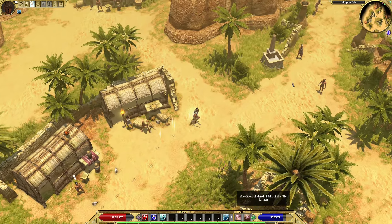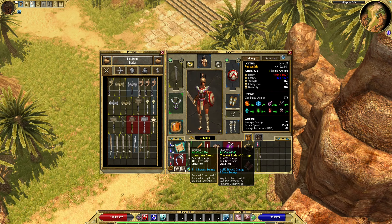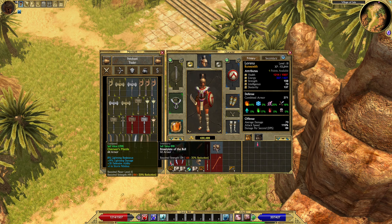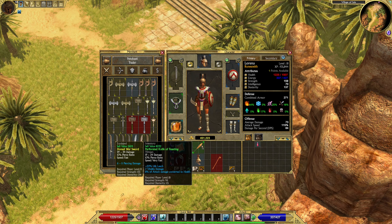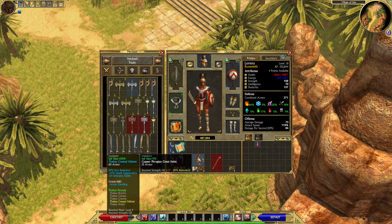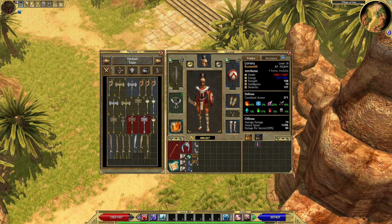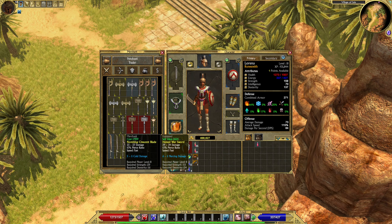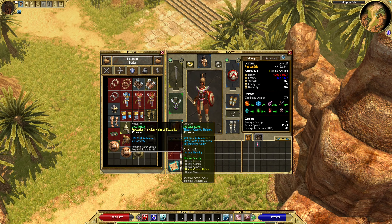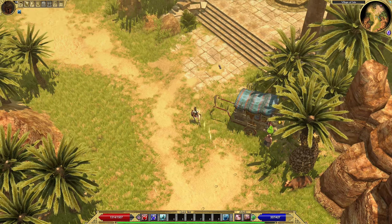New quest givers. 'What brings a foreigner such as you to this place along the Nile? And might that thing be sold here?' We're going to sell this. Corinthian Armor — I'll put this in a chest. As far as swords go, I think we've found the right one for now. Better shields now. Still don't see anything that's full Egyptian.